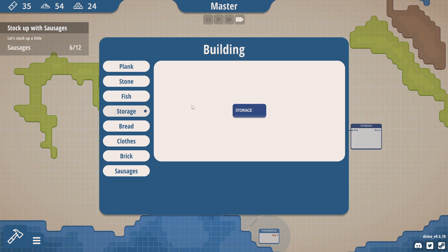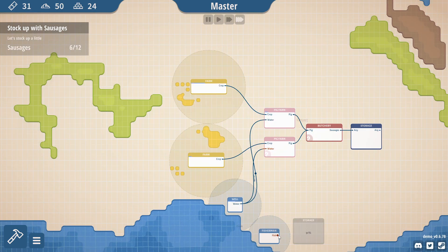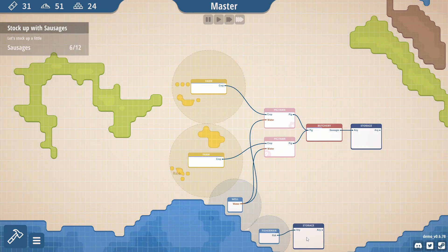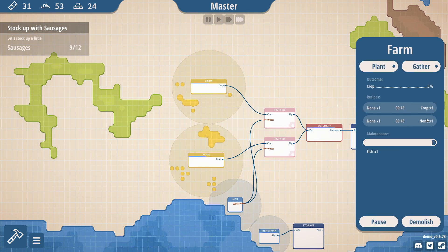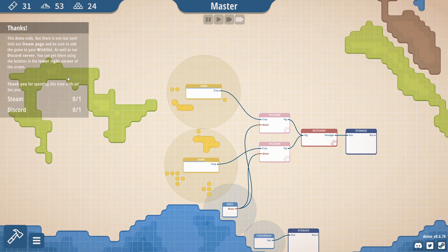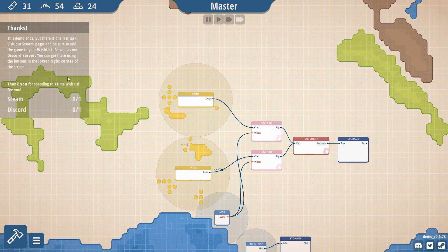I think I need another storage. Oh, this is bad. I can easily demolish it. So we have sausages being made — we just need the crops to be growing fast. Right now the time is between planting and gathering, so right now we don't have access to obviously one or the other. And that's the end of the demo apparently.